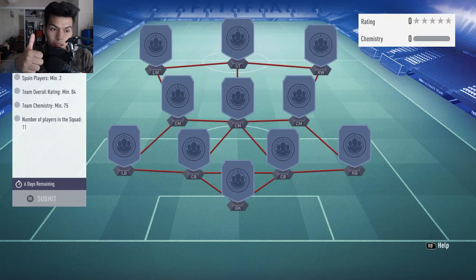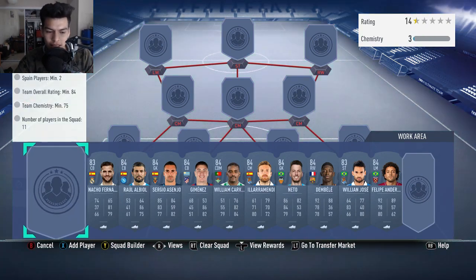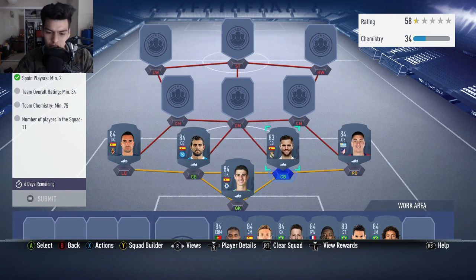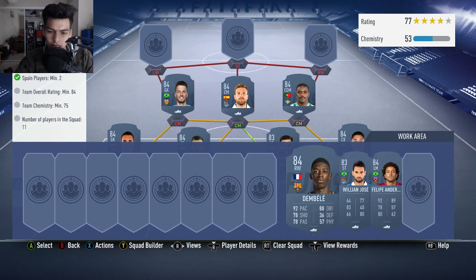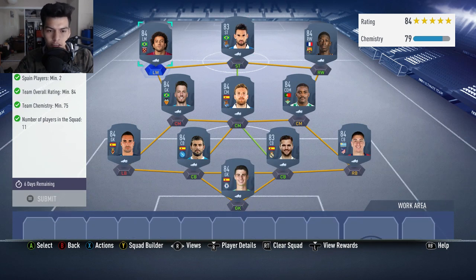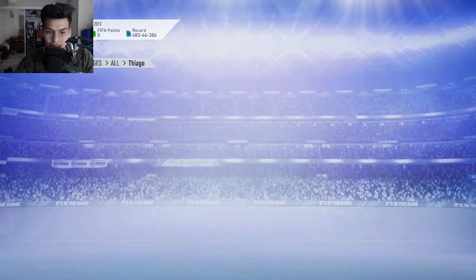Drop a like on this video guys — we can hit at least 18, that would be really cool. We're going to start out with Kepa Arrizabalaga in net, the upgraded 84 version. Nacho and Raul Albiol as our two center backs, with Sergio Senderos getting the strong link at left back. Jimenez at right back. William Carvalho at right center mid from La Liga, Illarramendi at center mid getting the Spanish links, Netto at left center mid getting the Brazilian links, Dembele on the right, and Jose at striker. Felipe Anderson upgrade card finishes the links — no position modifiers or loyalty needed.